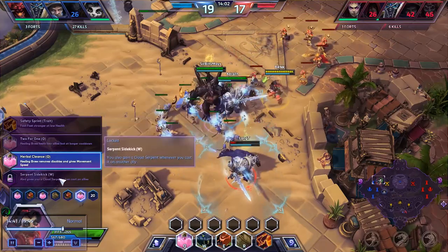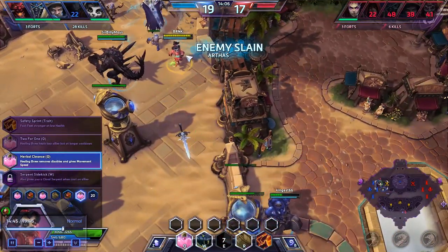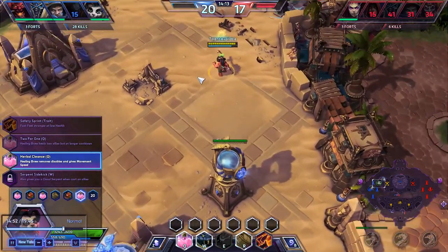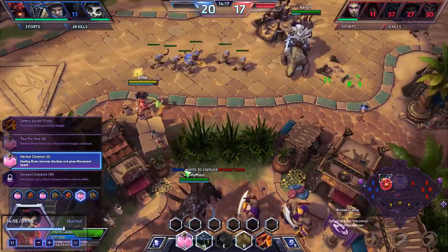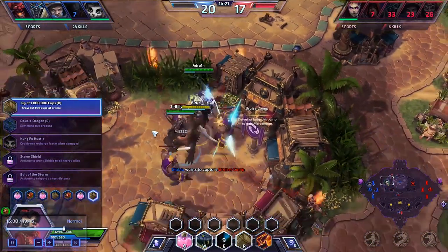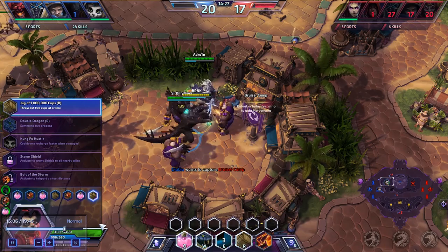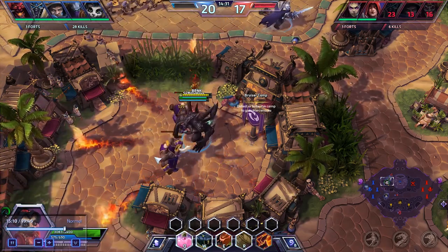That basically lets your teammate escape from situations they normally wouldn't — it works out really well in hairy situations. I might go for this one instead if I had it unlocked, but this is only my second or third game with this character, so I have not achieved maximum potential. On the last upgrade, choosing to double my healing capacity with the heroic — basically makes you and your friends as a group nigh on unkillable for the next six seconds, which can be brutal if used in the middle of a large fight.